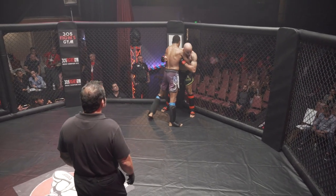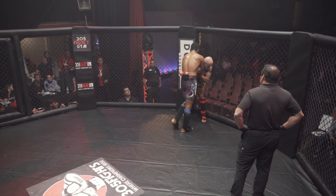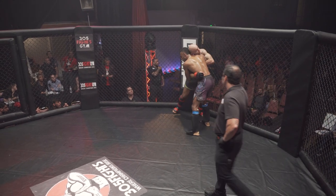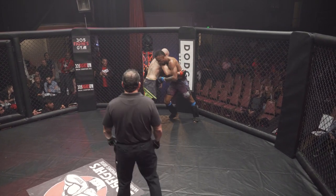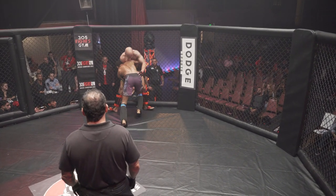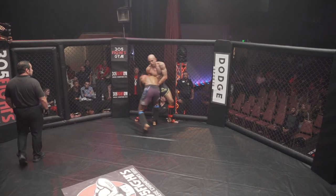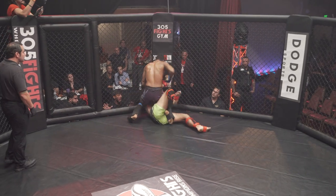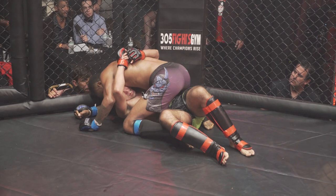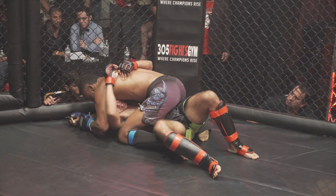Sergio with the underhook needs to keep moving towards his underhook side to reverse the position — going towards that hand. But Daniel's able to press him right back onto the cage. Good takedown. Daniel goes straight to the mount. Using that cage, sucking that leg down with the single leg — was able to run the pipe. Classic single leg takedown.